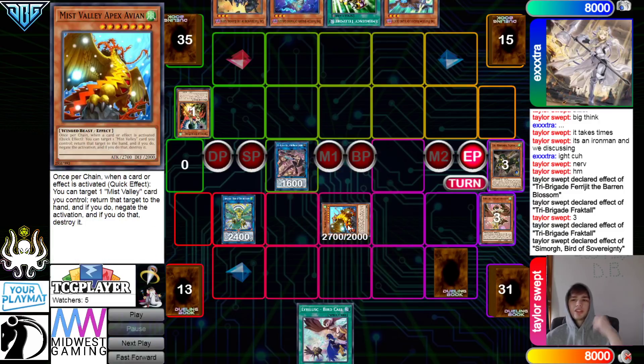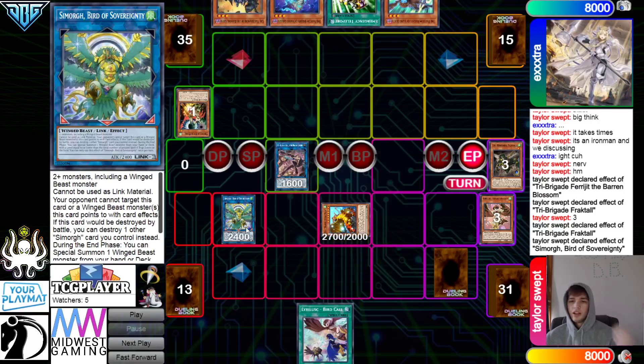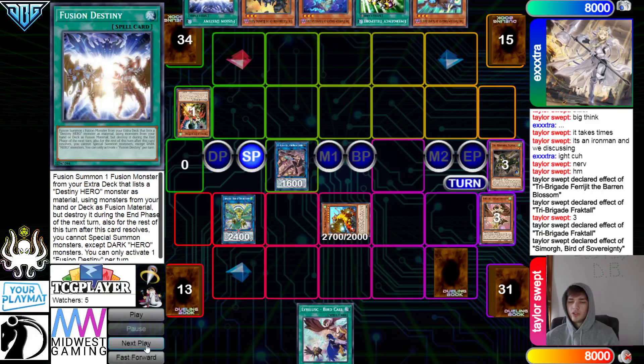Through Draw, Unlock, Bird — they still set up a Negate, an Imperm, and have follow-up. Then they pass turn and draw Fusion Destiny.